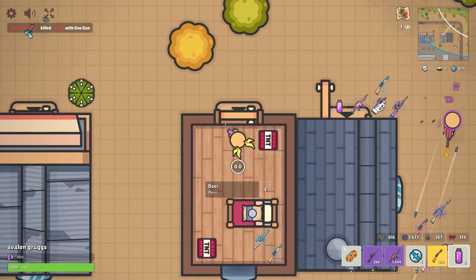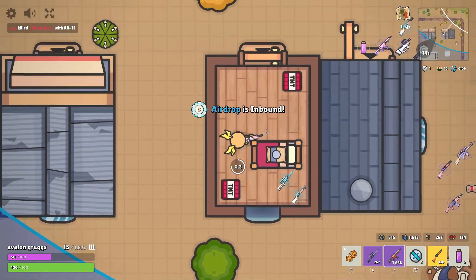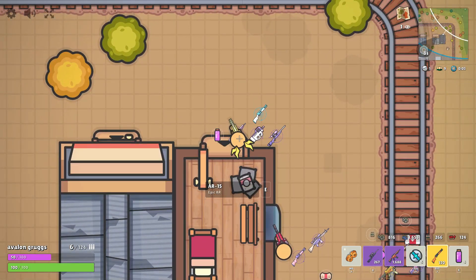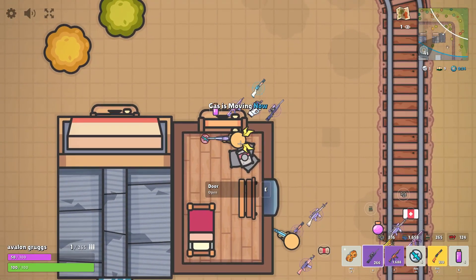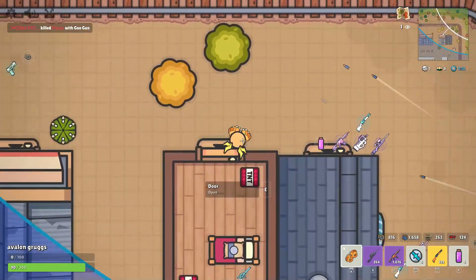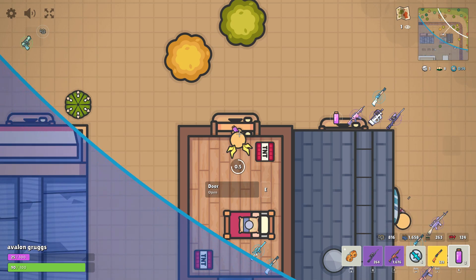So basically my slot setup: Q and F are my sniper slots so I can quickly switch like that. Space is for grenades. Shift is for my shotgun since I'll obviously need a quick switch. X is just my quick medkit slot.